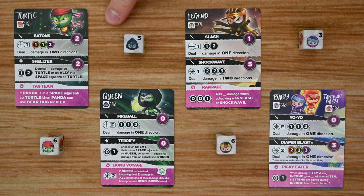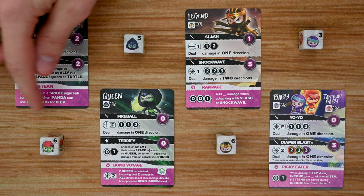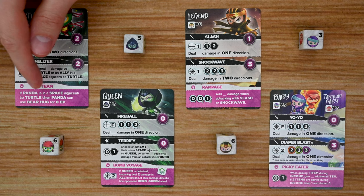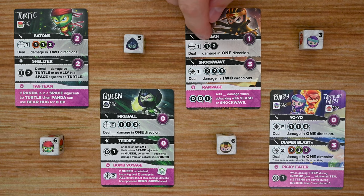Each player also has a hero on their team — the most important member. If a player's hero is ever eliminated, the game is over immediately and that player has lost. Each hero's card lists their name, starting hit points, and two skills. At the bottom is a special perk unique to that hero, which does not cost an action to use. For example, Legend's rampage perk triggers on a slash or shockwave attack, potentially adding bonus damage based on what he rolls.